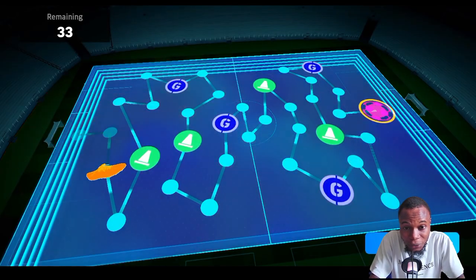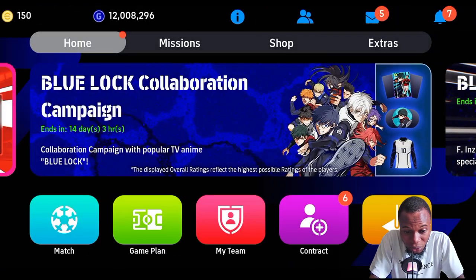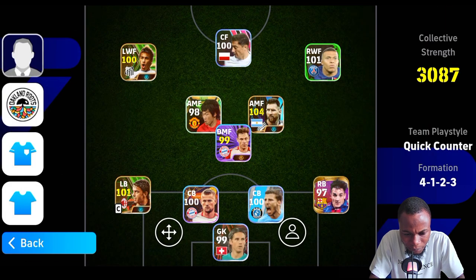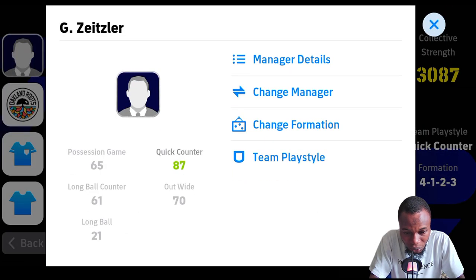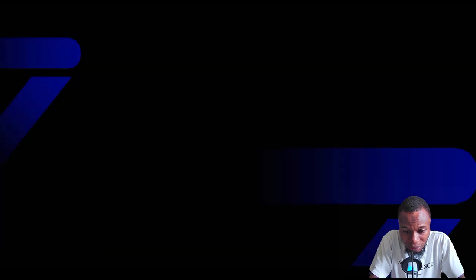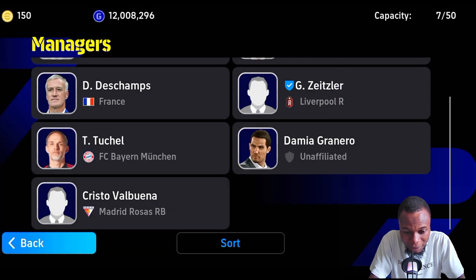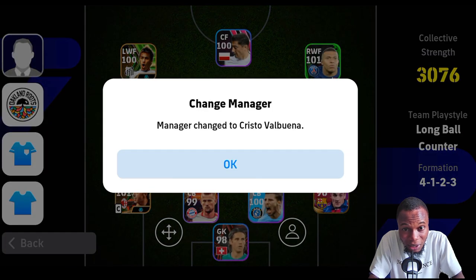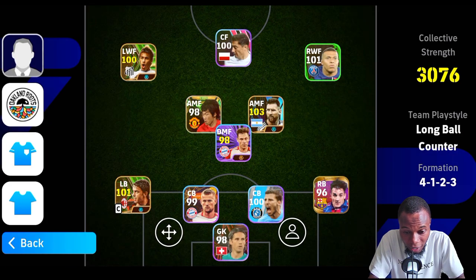To customize formation you first have to have a play style. To do that, go to your game plan, tap on your manager logo, then go to team playstyle. We have five popular playstyles. The most used are possession, quick counter, long ball counter, ultra, and long ball. I'm gonna select long ball counter — I have a manager, Christopher Fabuena, with 85 long ball counter skills.